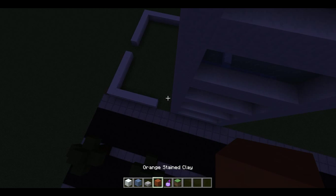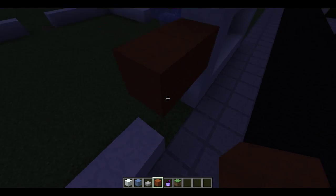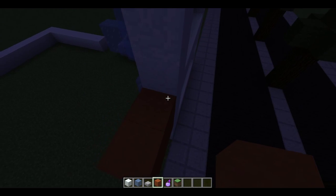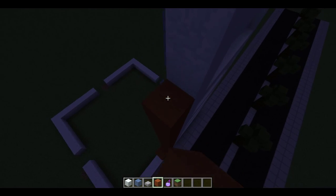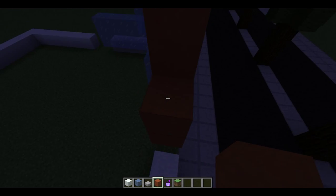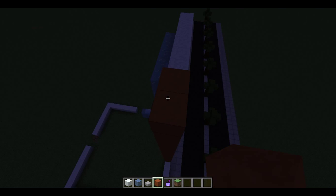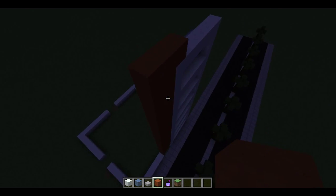Now you need an interesting place to get into the building. You need space. So I'm going to do like two doors — take it all the way up. So I'll continue like that and then you're going to put one block on there.